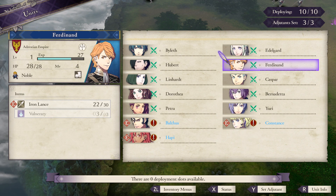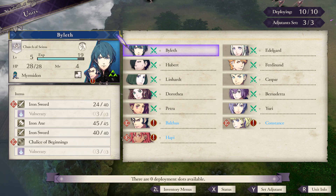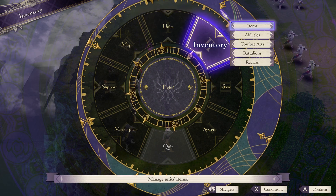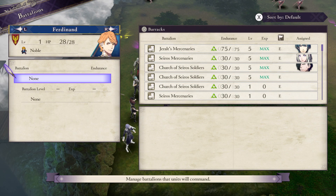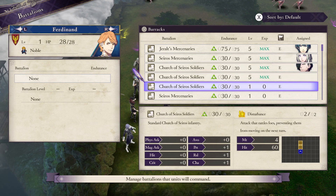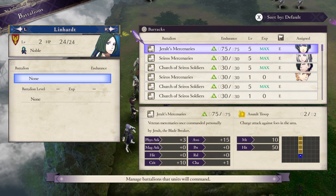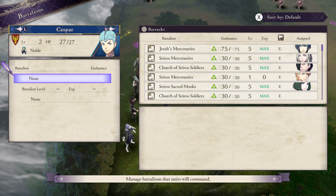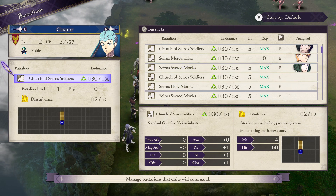I'll have you be there. You can take Constance, and I'll hang on to Barriss because apparently he cannot have supports with anybody — he and Black Eagle. So let's go to inventory and equip our battalions. I'll actually get Geralt's Mercenaries. I'll probably equip everybody with battalions off-screen when needed, especially as they level up their Authority so they can use more and more different types of battalions.